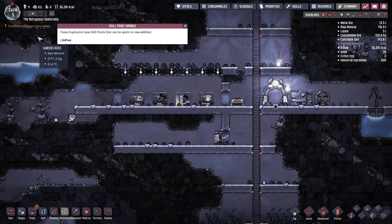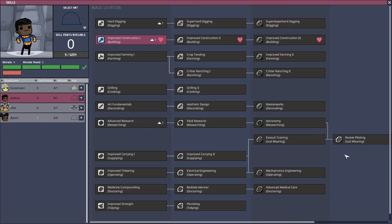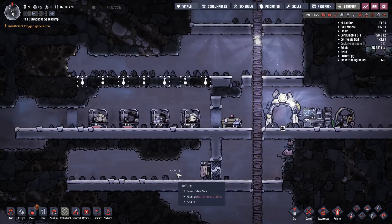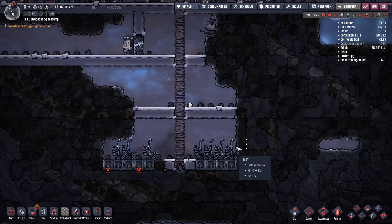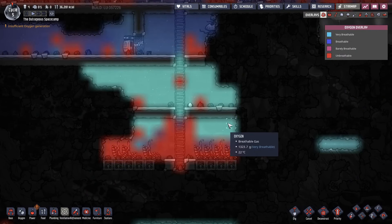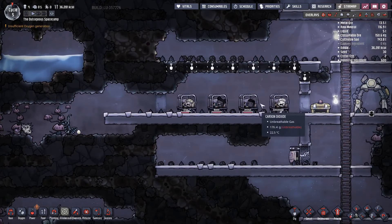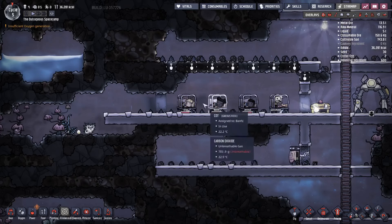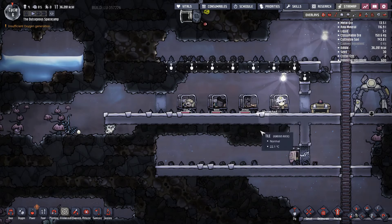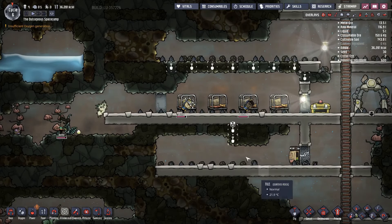Skill point earned — that's Joshua's. So Joshua can be better at construction. There's a good amount of oxygen down here but it's really running quite thin up here. One of the reasons I built the beds further apart was so that when the oxygen runs thin, if you pack them too tight together they'll actually wake up and say 'I can't breathe.' I'm going to do a little deconstruction here and let this carbon run out through there, and I'll block it up with a door.